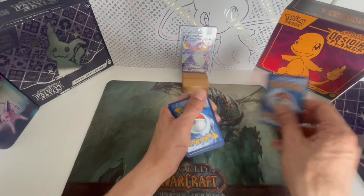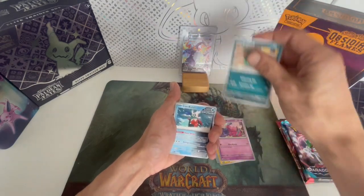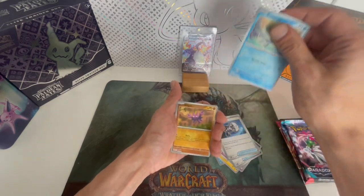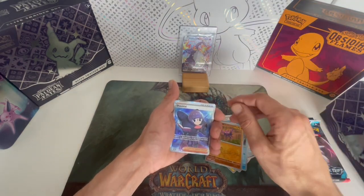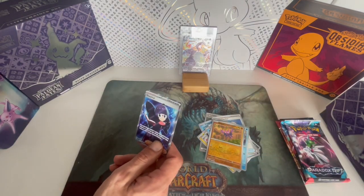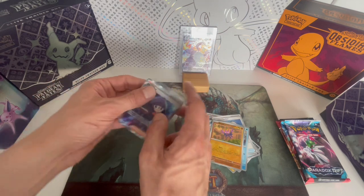So, Paradox Rift — one to the front. Yep, and let's see what we got today. It's a very nice Saturday. We have the Mega Rayquaza raid in Pokémon Go. And there we go, we start off well with the full trainer art. Nice, very nice. Let me just grab some sleeves. That's a good start for our Build and Battle box.